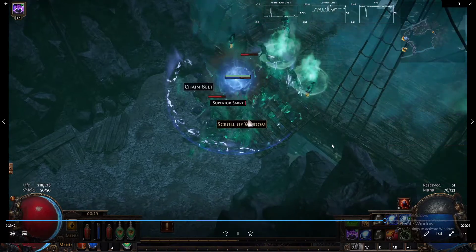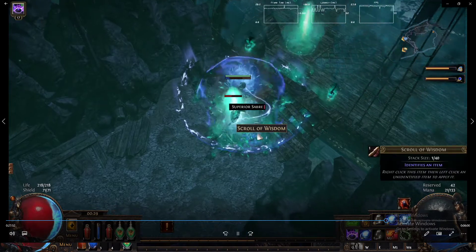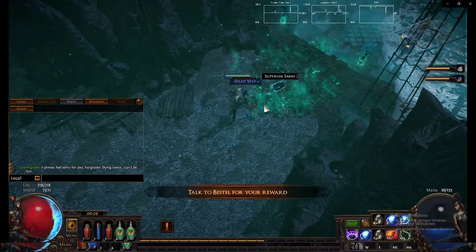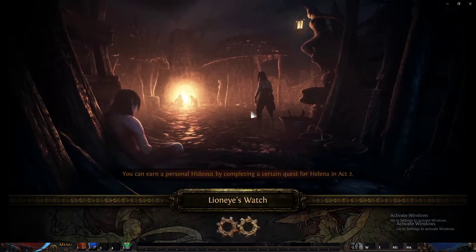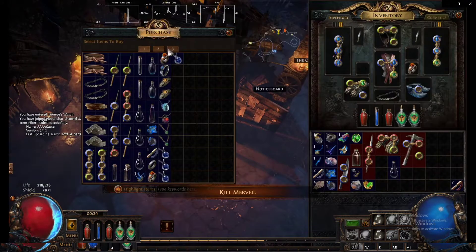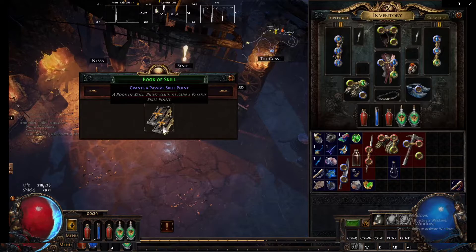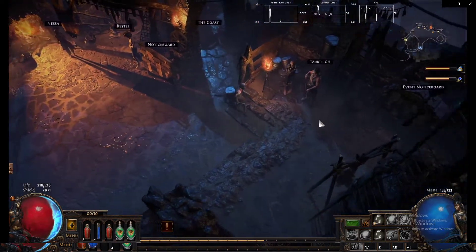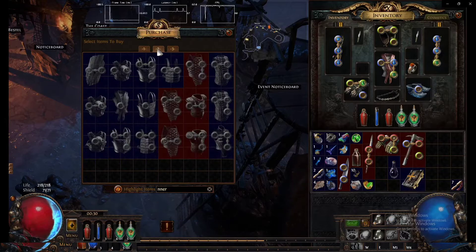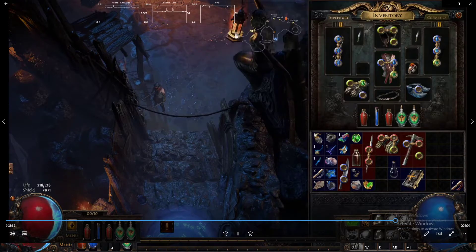Now I skip to the Fairgraves kill. You can actually see the damage stack up on my storm blast mines and basically one-shot Fairgraves. After that I don't do much in town — I get a green gem for the lightning resistance wand craft, get the book of skill from Bestel, and I'm done. I look for runner's boots but I already have them so I didn't need any.